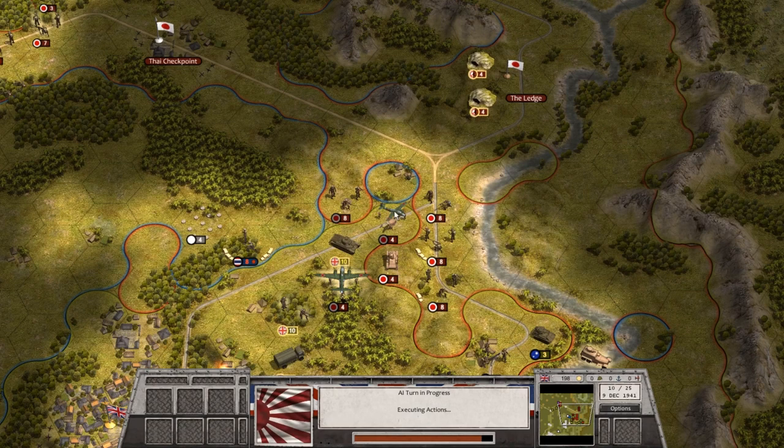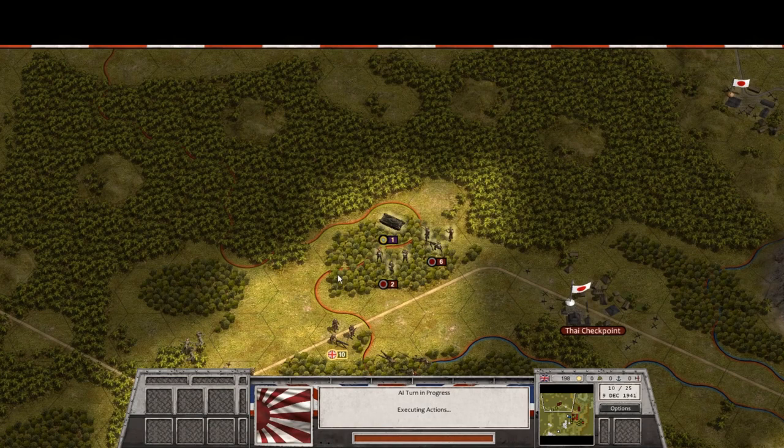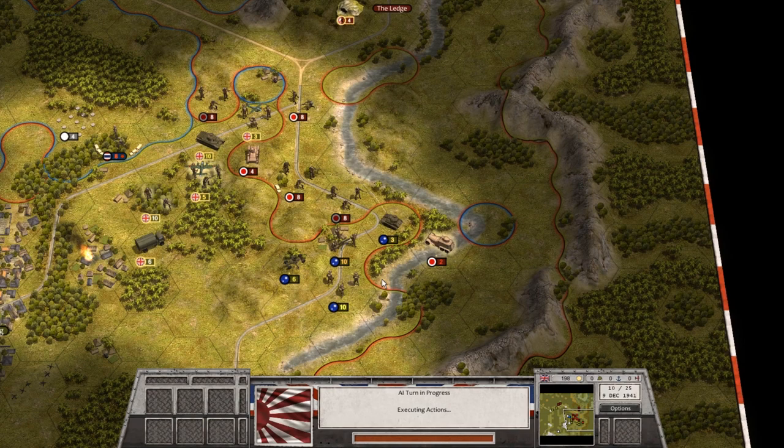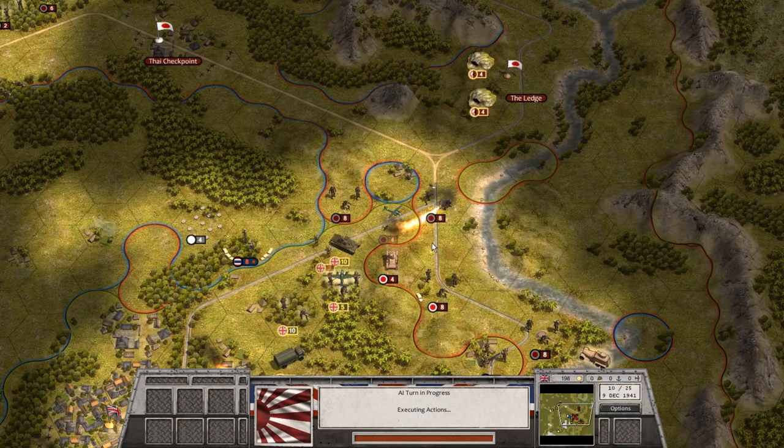I don't quite understand the difference between the big and the little bomber — it's like a corps versus a brigade versus an air force, I'm not sure. They did a little bit of damage. We should be able to finish off that Japanese unit this turn. The little tank gave its final sacrifice for its country — but it'll end up proving useful because our own armored car unit gets destroyed. I like the little sound effect there, like broken glass, which is basically appropriate for how weak that unit is.